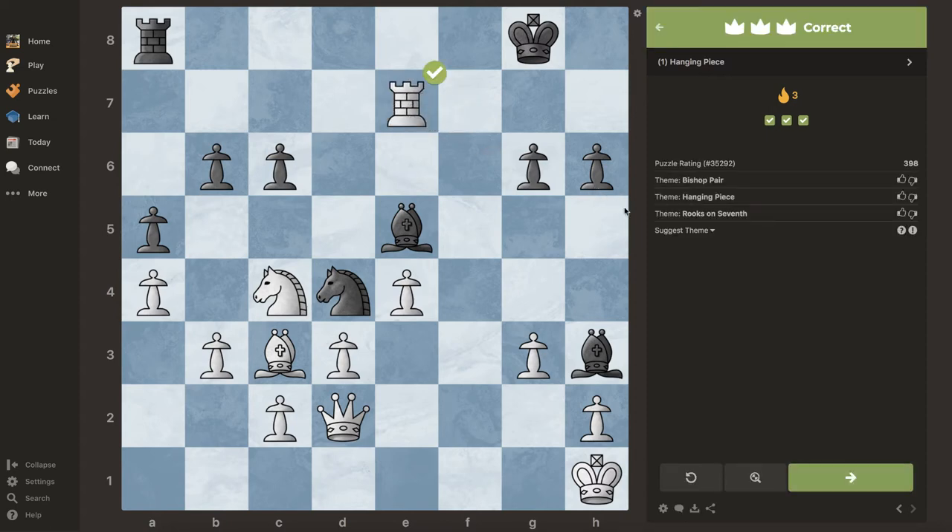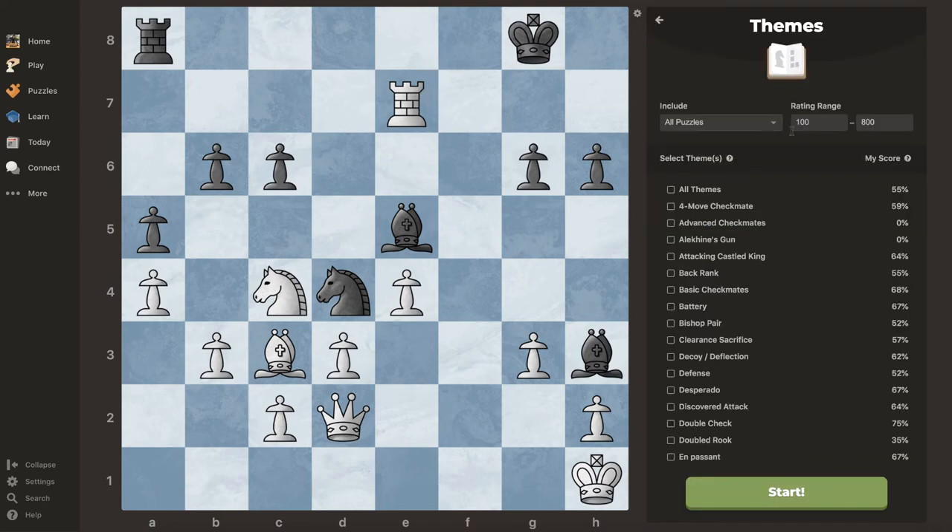So we're going to do the last easy one with the white pieces to move. If you pause the video, the answer is just taking the queen again, which is hanging. So these are very easy. Again we have hanging pieces, bishop pair, and rook on the seventh rank. Now I'm going to change the range from 1500 to 2000 and hit start.